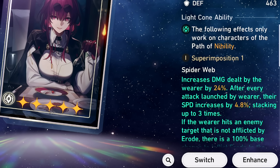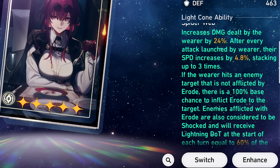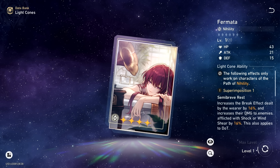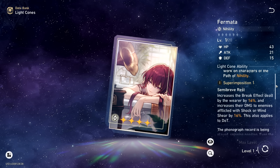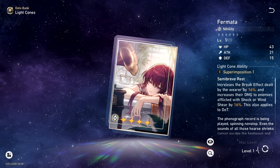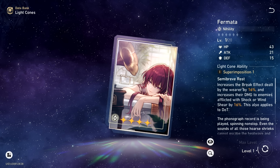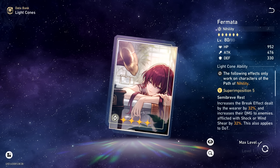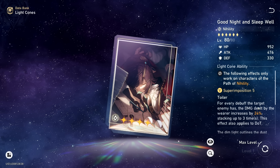For light cones, I'll use the same ideology as the relics. For free-to-play, the best option I found is Fermata — anyone can get this just by playing Forgotten Hall. You can easily superimpose it to S5 and receive a 32% damage increase to enemies with shock or wind shear, plus a 32% extra break effect, which allows you to run a hybrid damaging and breaking Kafka.